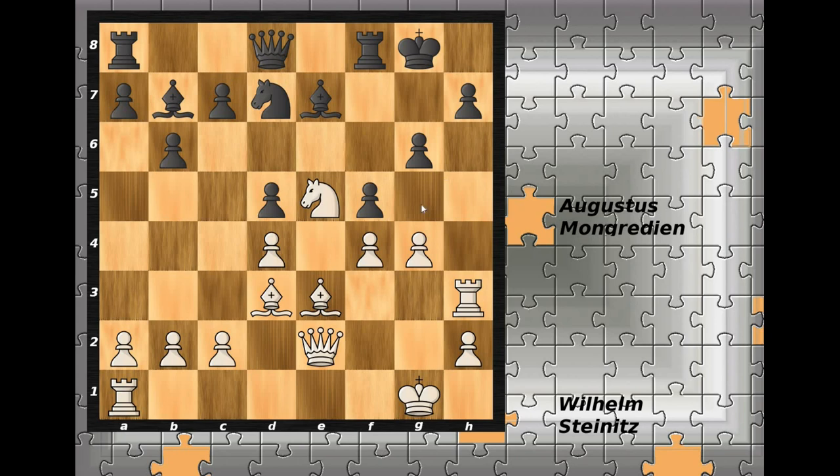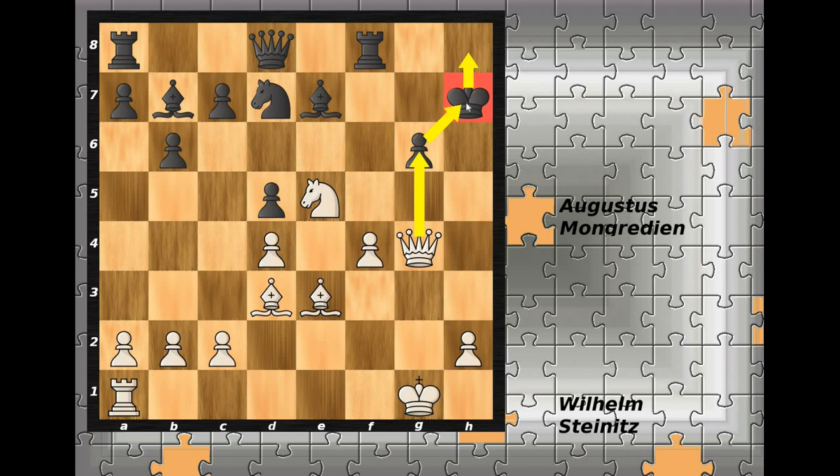In the game, black captures the pawn on g4 first, and that was a fatal blunder. White doesn't hesitate and plays rook captures pawn on h7. The g6 pawn is now defenseless, so black has to do something about it. If black captures on h7 immediately, then queen to g4 threatening queen to g6 - after king retreats to h8, then queen to h7 checkmate.